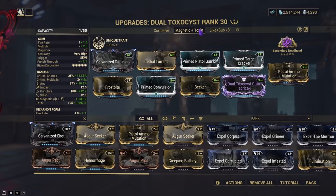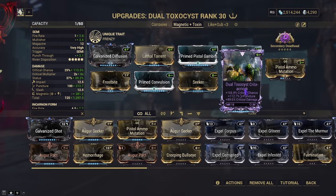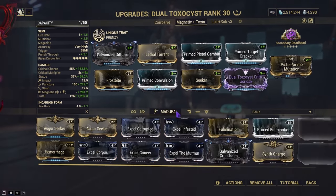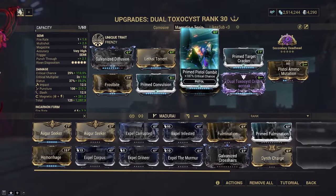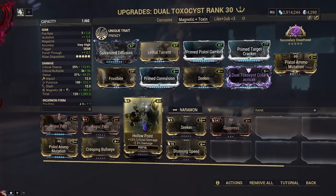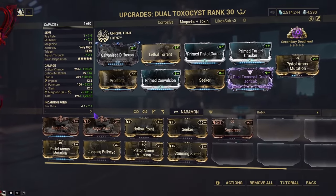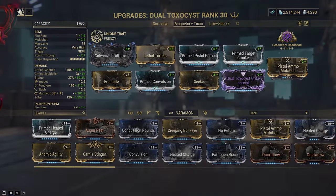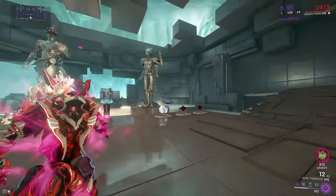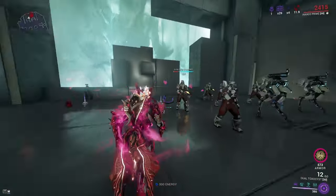When it comes to Magnetic Toxin, the easily replaceable slot is the Riven — take it off and replace it with Galvanized Crosshairs if you like, or you can live with Prime Pistol Gambit, or go with Creepy Bullseye for the increase in crit chance. The whole point of this build is to deal with the Corpus with utmost ease.